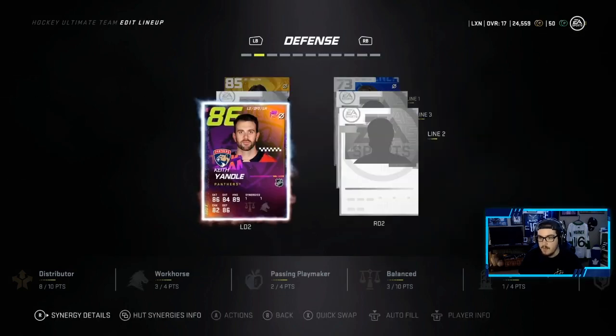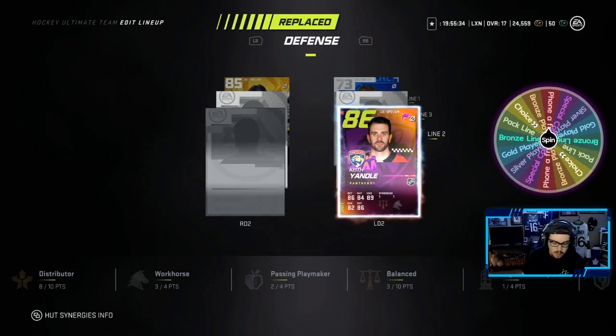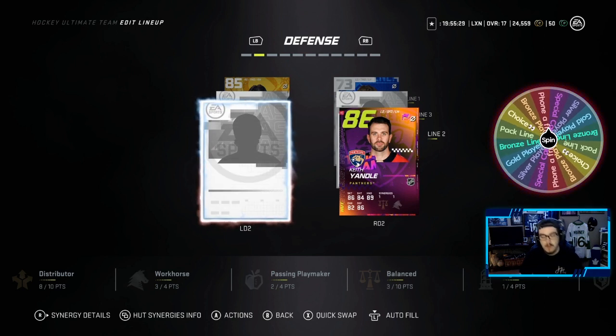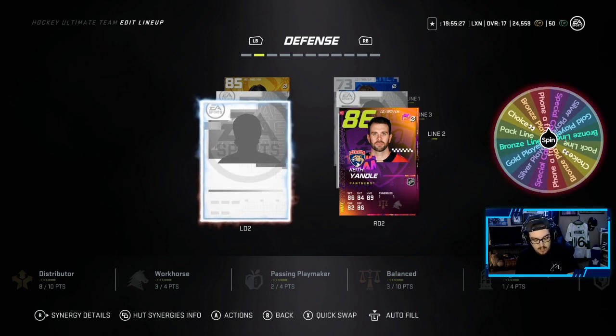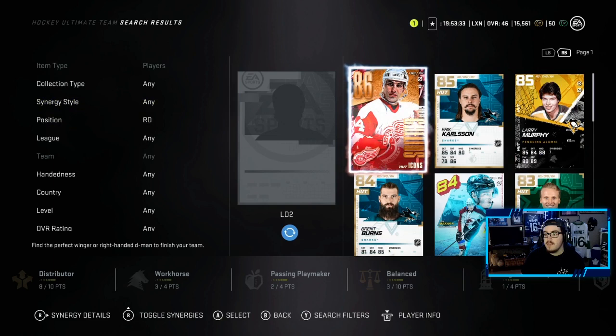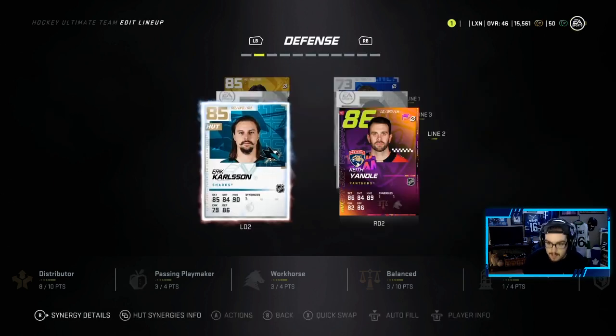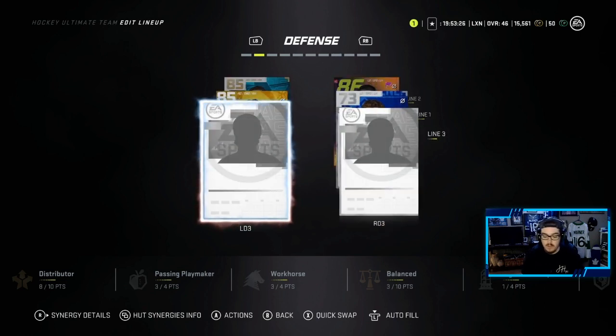Spinning again — we have to phone a friend. Quickly calling someone in the video: I need a right-handed defenseman, anyone, could be a ship player or really good. Thomas answers and says Eric Carlson. We got lucky — Thomas could have said anyone in the world and gave us Eric Carlson. So our second pairing is looking good with Carlson and Yandle.